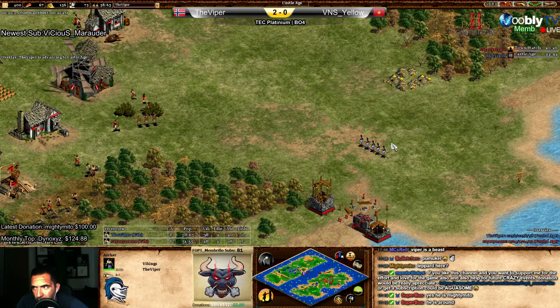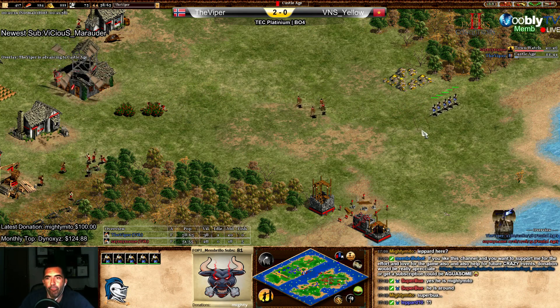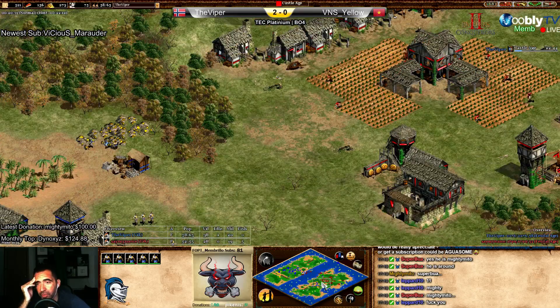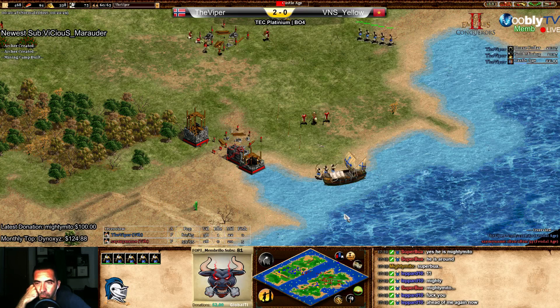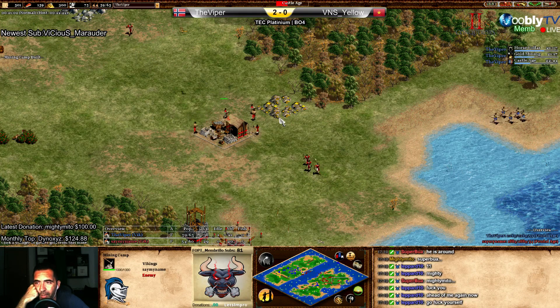Four skirmishers, but Viper on the way to Castle Age - he will obviously build a siege workshop, monastery, maybe even a stable. With a siege workshop it would be over, I think. If he's also doing the stable just to kill the - yeah. Would you consider for Yellow to transport over to Viper's base? But with what? Exactly - with what? He finally found the gold, but he's mining and will need to take a mining camp.